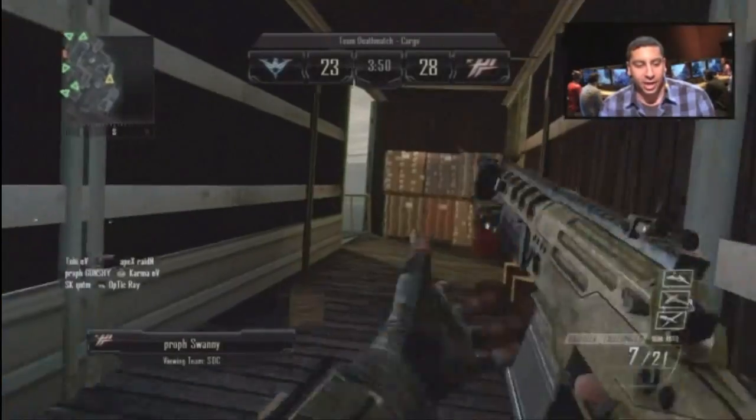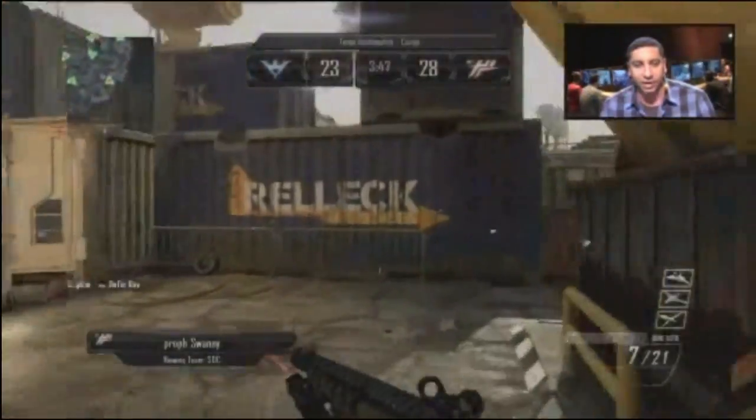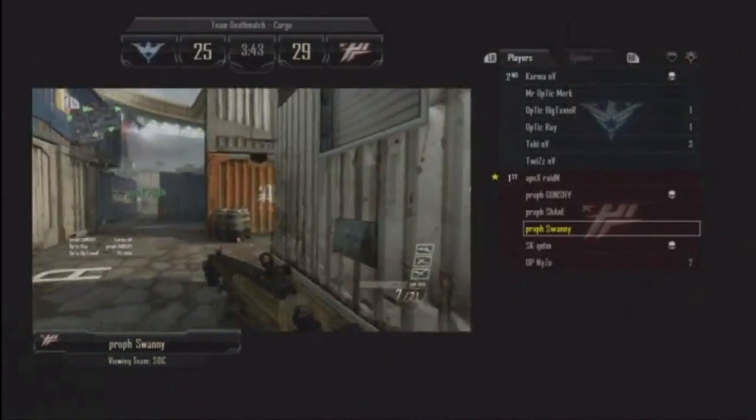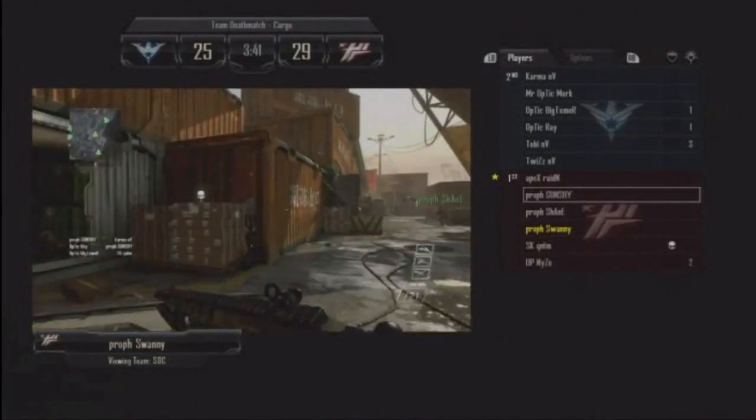Swanee calls in a lightning strike, but as it rains down he doesn't manage to pick up any players. The Europeans are now in the lead by five kills.